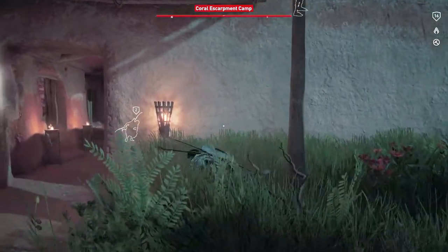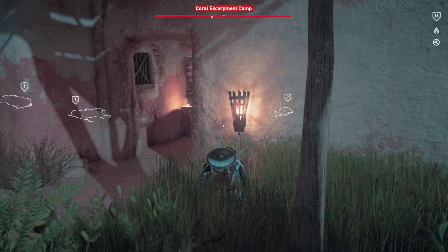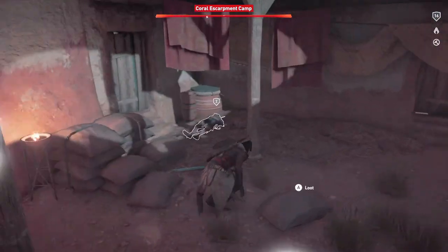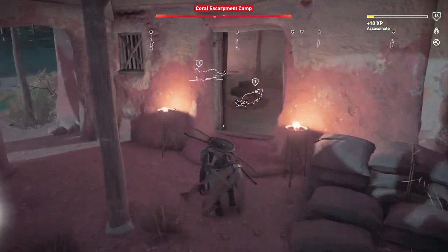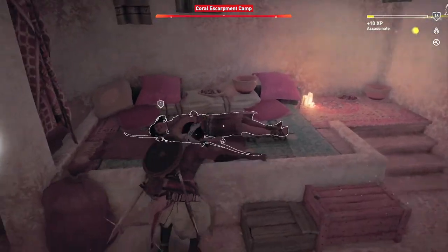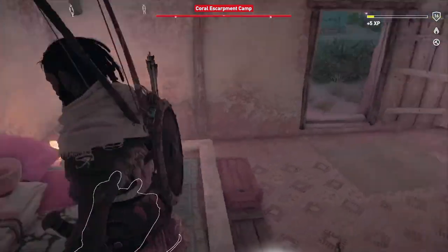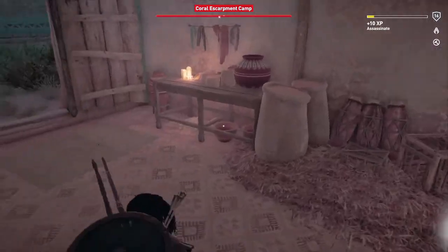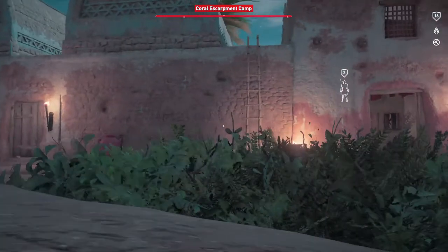I recommend waiting until you get the hidden blade because if you try to stealth take down an enemy without it, it will just knock them out. So you have to go back and clean up later. Since we don't have the hidden blade right now, we're going to take down all the sleeping enemies. Keep in mind, if you kill a sleeping enemy it will usually alert everyone around them, so be careful with the stealth takedown.